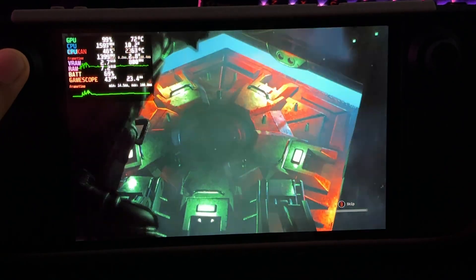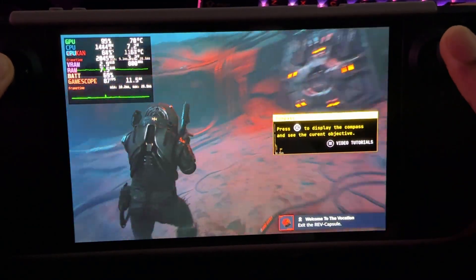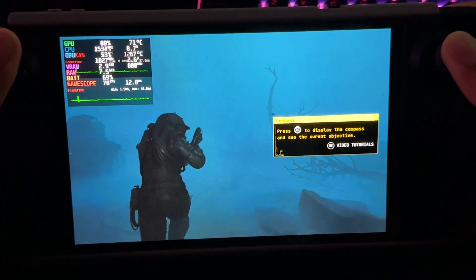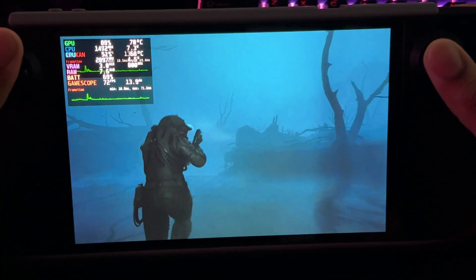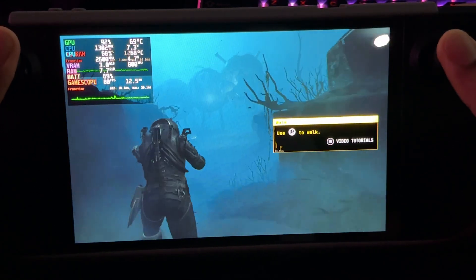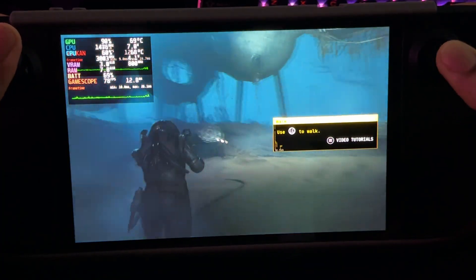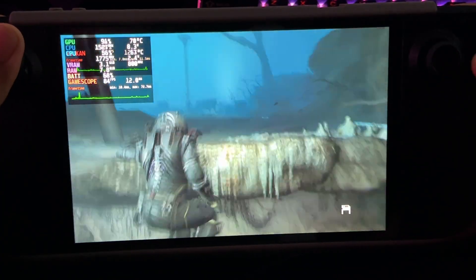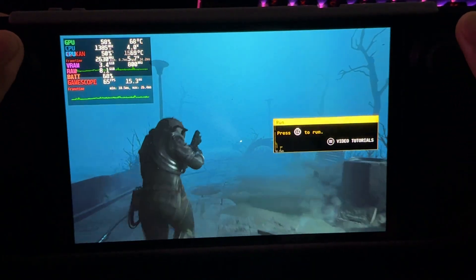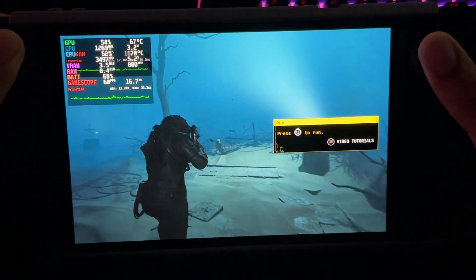I'm just going to skip through all the cutscenes for now — I want to enjoy this game myself later on. But we're in game right now, very low settings, native resolution, and we're at 90 FPS. I know this isn't going to stick when you go into the city or more demanding areas — it will definitely drop lower — but from what we can see so far it looks pretty good. And we're not even using lossless scaling yet, so let's see what happens if we go a little bit deeper.